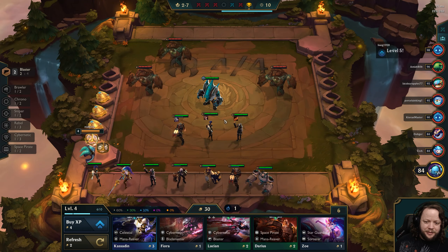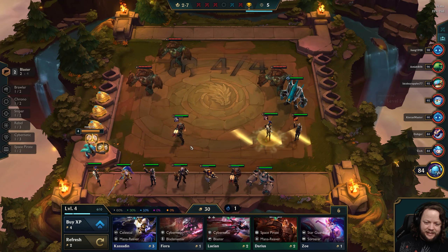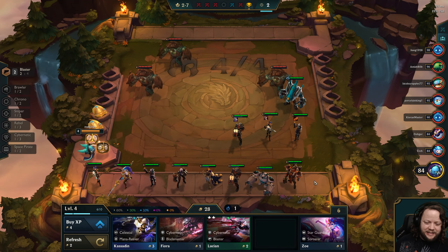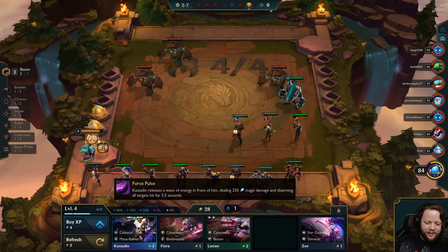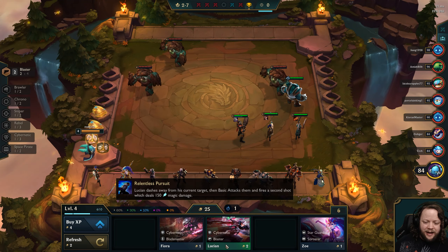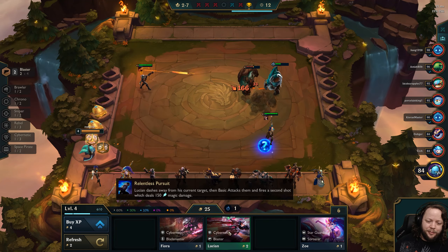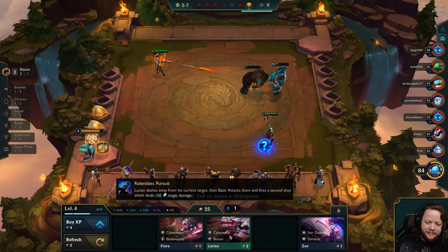This is actually a really good draw for us overall. If we upgrade Lucian here, we're very much committing to Cybernetic, and that's not necessarily something I want to do. I'm going to take Darius and Kassadin here. The main reason I'm not committing to Lucian right here is that if we commit and then sell him, we're not going to get back as much gold as we spent. Although I guess we could make up the difference with our Space Pirate synergy.